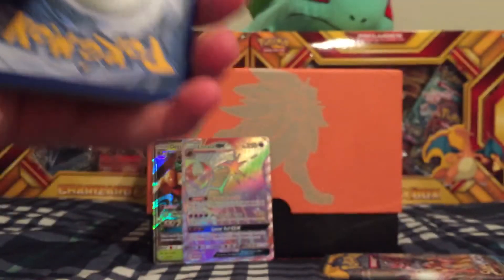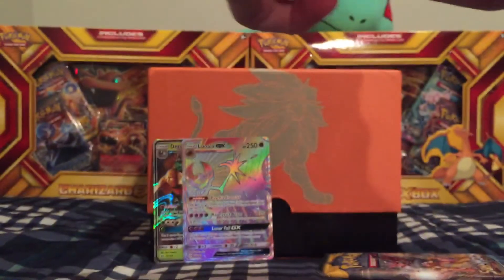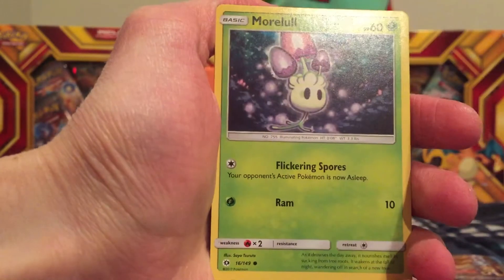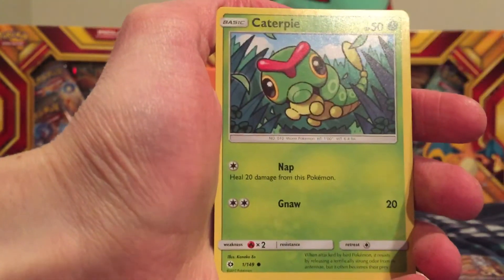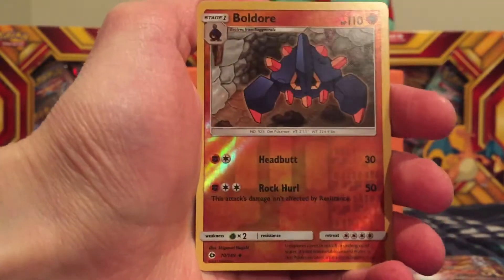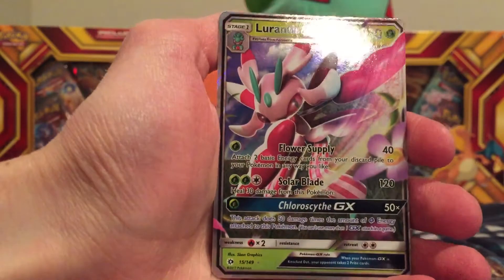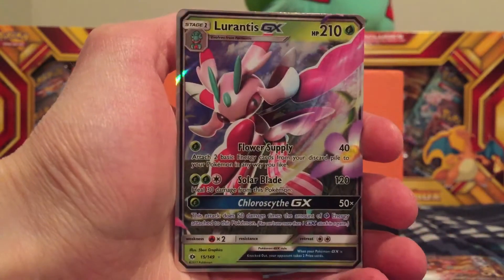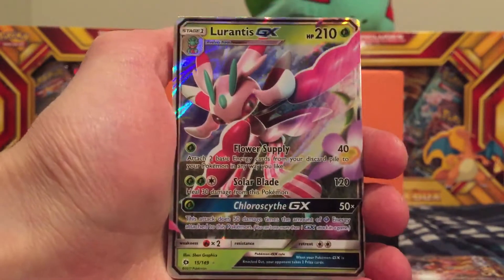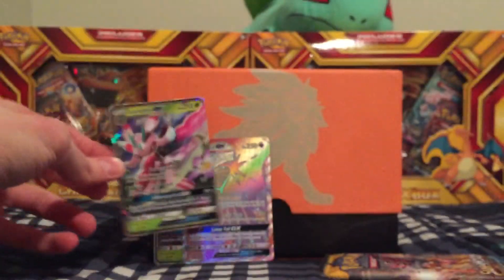Hoping to pull at least one more good card — even just a holo would be nice — but can't complain, we got two GXs, one being a rainbow rare. Fighting type energy, Metapod, Pokemon Catcher, Granbull, Morelull, Skarmory, Caterpie, Sandygast, Rags and Rolls — reverse holo Baltoy — and our rare is a Lurantis GX. Two in a row! Awesome card, this is actually worth some pretty good money as well. We'll set that to the back.